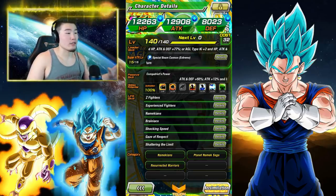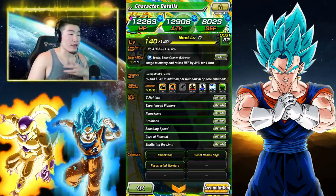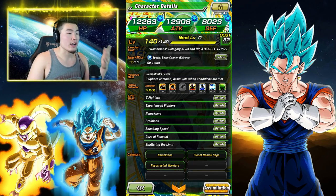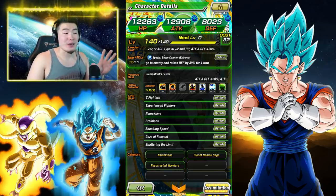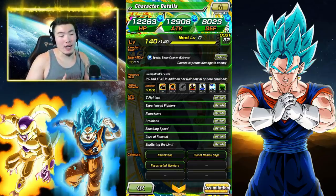His passive gives him ATK DEF plus 60%, as well as an additional 12% ATK and plus 2 Ki for every Rainbow Sphere obtained. And when conditions are met, he will assimilate — basically after 4 turns have passed, on the 5th turn he will transform into Piccolo Fused with Nail. As far as his hidden potential skills go, I gave him 5 additional combo ATK and 15 critical. His links are Z Fighters, Experienced Fighters, Namekians, Brainiacs, Shocking Speed, Gaze of Respect, and Shattering the Limit — actually pretty solid links for a free-to-play unit, especially Shocking Speed and Shattering the Limit.